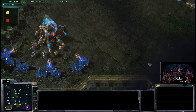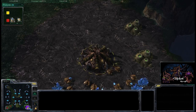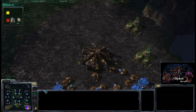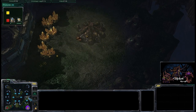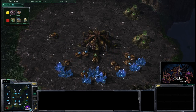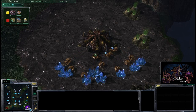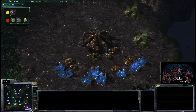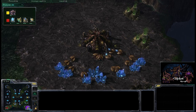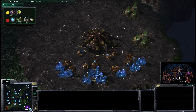Shooter is our red Protoss player, spawning in the bottom left-hand corner, and SpanishWa is our yellow Zerg spawning in the bottom right-hand corner. Right off the bat he's going to be taking a very gutsy, quick expansion to the gold. This is Kulas Ravine — not in the ladder pool when this tournament was going on, but as the loser gets to pick the map, Shooter liked this map in beta and wanted to go for it.